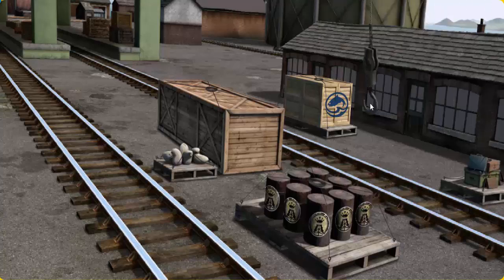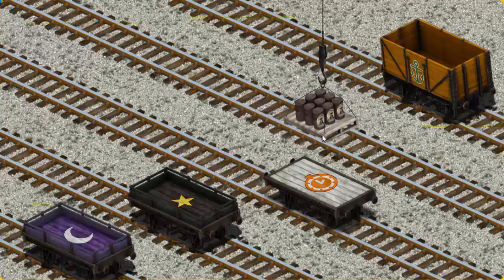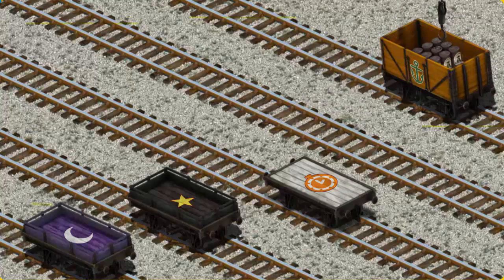Help Cranky find the oil drums. Pick another one. Help Cranky find the oil drums. That's it! Let's lift and load. Now the cargo must be loaded. Show Cranky where the orange cargo car with the picture of a green anchor is. You found it!